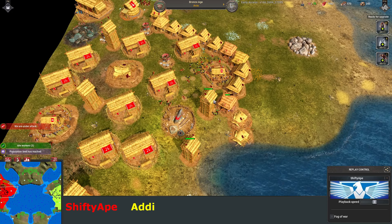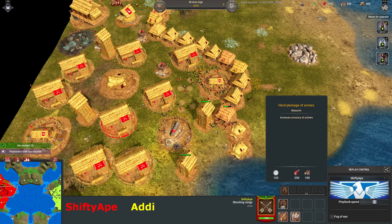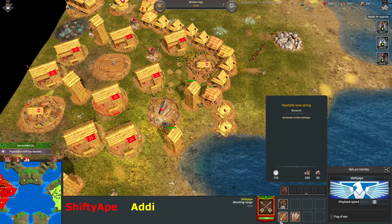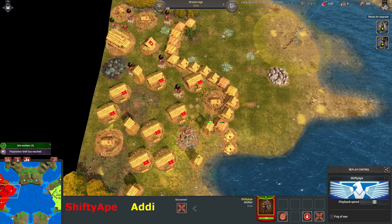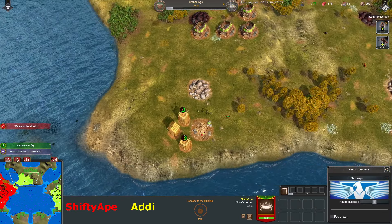He is killing a lot of archers, but he hasn't actually done that much damage. This upgrade improves your towers too — I think both of them do. So it is worth going for them, especially if you're actually making archers. Maybe he wants to hit his pop cap first, but he's already hit it at 77. So he might as well do that upgrade.